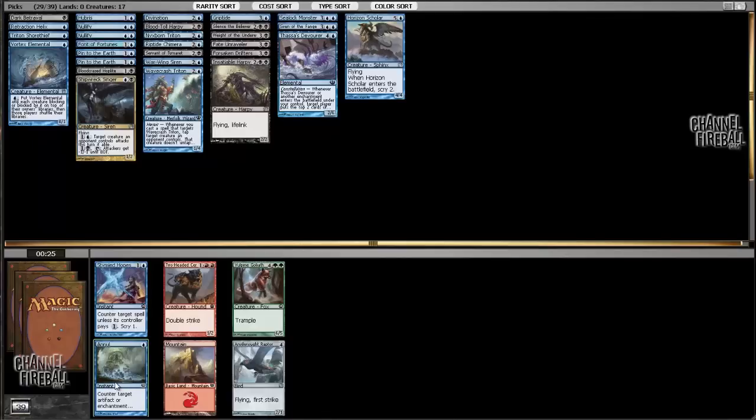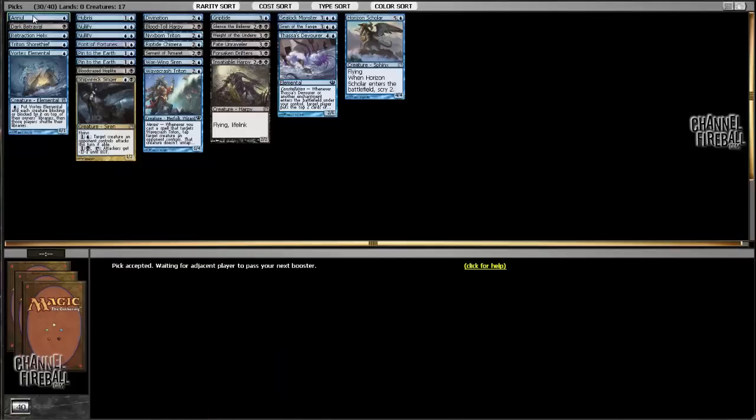I'm taking Annul here. I probably won't main deck it, but it's a good card — you definitely want to have access to Annul. It's also interesting that we can't otherwise remove enchantments from play.